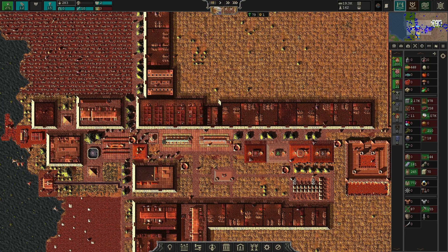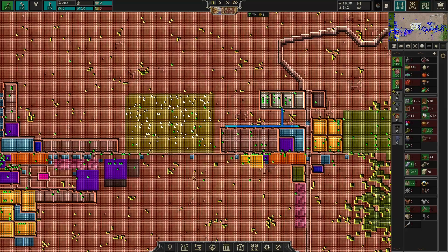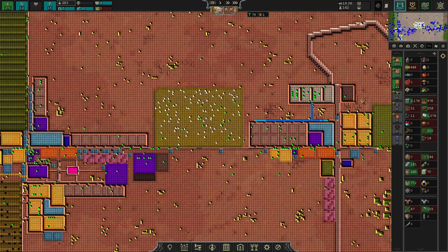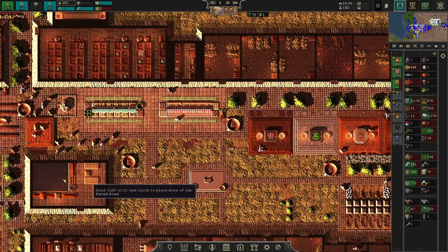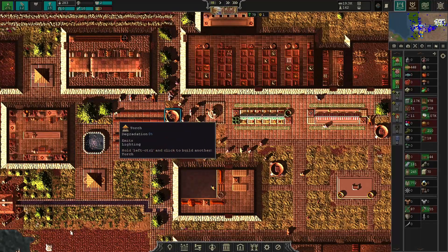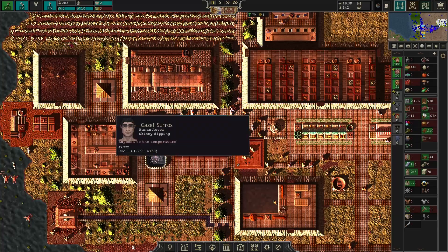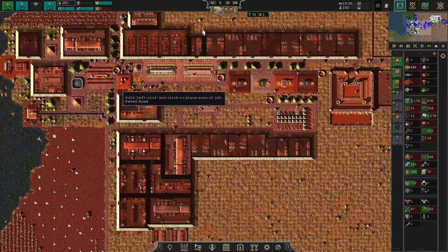Welcome back to Songs of Syx. Last episode we entered the mid game. I'd define the early game as roughly zero to 150 population, and the mid game as 150 to 200. The key characteristics of the mid game are upgrading your services, roads, torches, getting metal, upgrading food capacity — really industrializing your city.